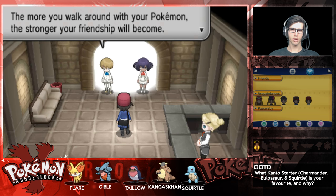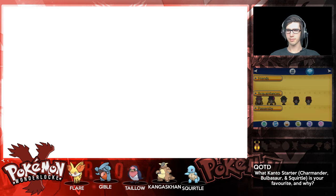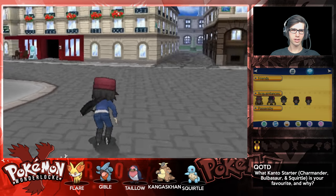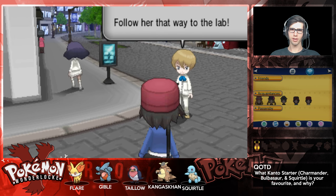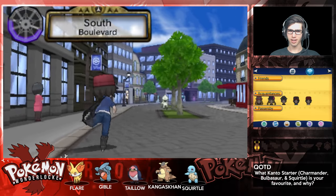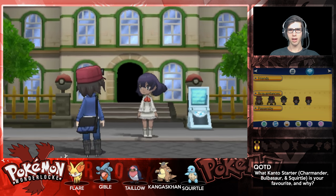So how are you and Squirtle getting along? We received TM27 Return - appreciate it. Right through this gate and you'll be at Lumiose City. This would have been such a big thing when the game came out - you just see that big cutscene of the whole city, see people running around, see cars. I'll go ahead and wait in front of the lab for you. Look at this little cutscene - that is awesome.